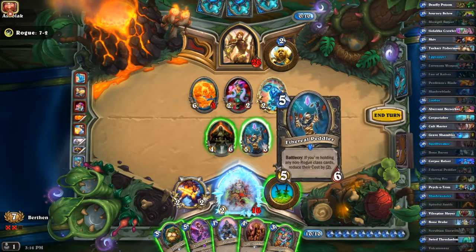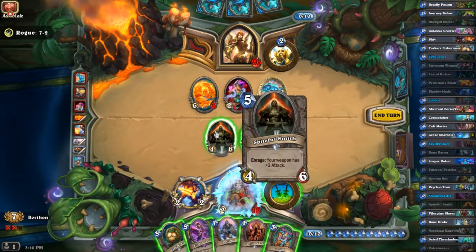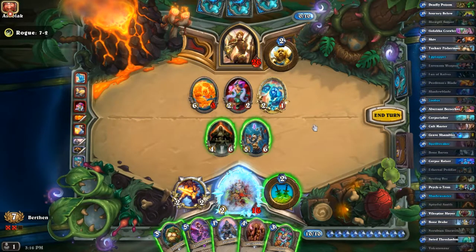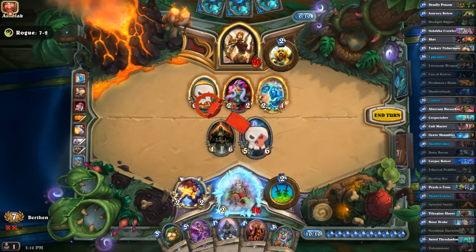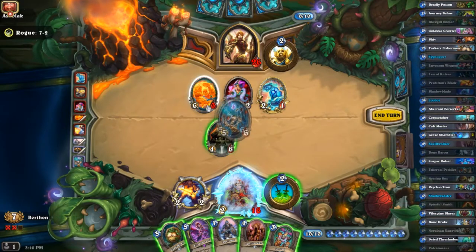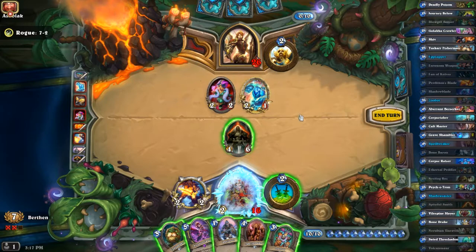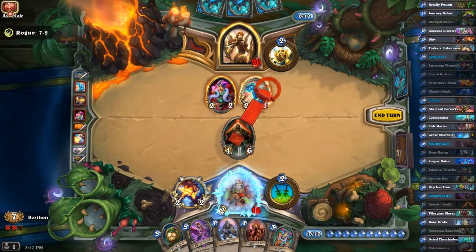Do I value the five damage or the effect? I do value the effect here, because he only has three cards and just drew them so they're unlikely to be something that can get rid of this immediately. So I'm going to do this. If he didn't freeze me I could have just killed that, so pretty good on him — that was a good play.